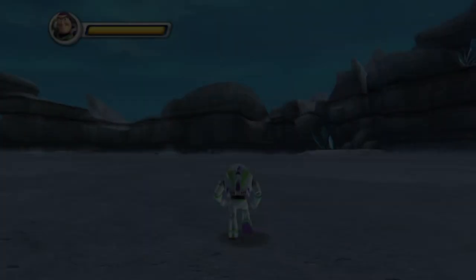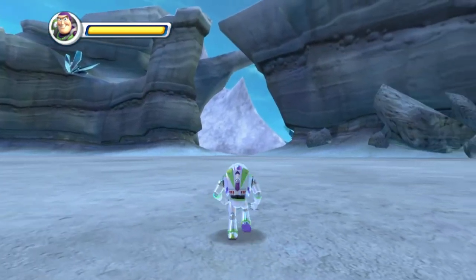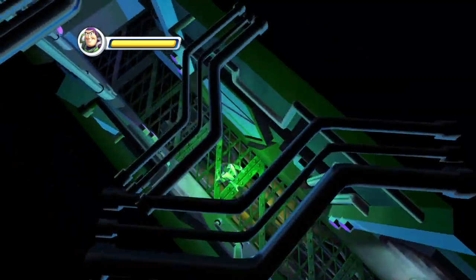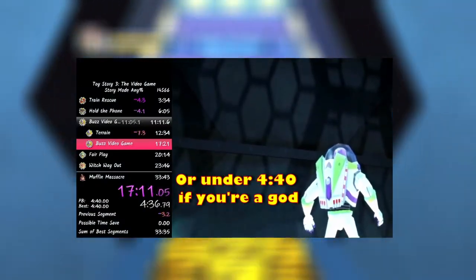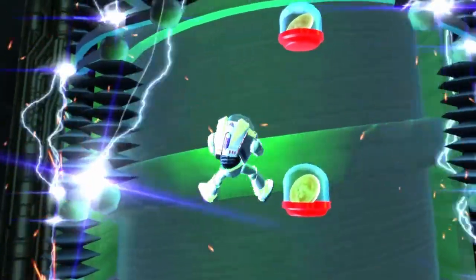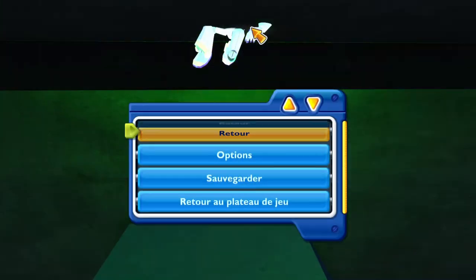Slightly disappointed at not finding anything in the terrain portion of Buzz's level, but not completely deterred — after all, the real glitch hunting took place in Zerg's Fortress. Excluding the auto-scroller at the beginning, Zerg's Fortress took up over half of the level. An average Zerg segment would take close to five minutes, and with more potential time saves and theories brewing, the fortress became heavily explored. One idea at the beginning of the fortress involved Buzz infinite wall jumping on top of the hallway.